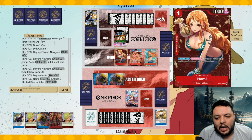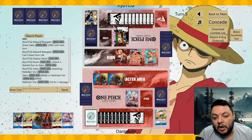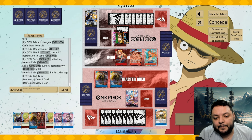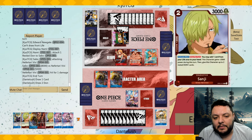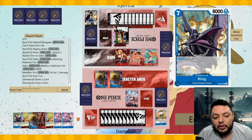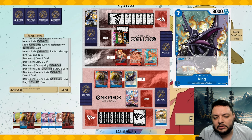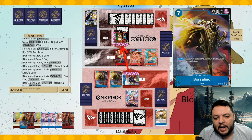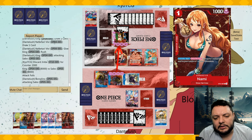That feels really good. Now I have two eight-drops — that's actually a meaningful clock. The leader ability really comes into play here: the fact that you can protect Whitebeard and he cannot KO with a ten-drop is really meaningful. I'll attack with everything — attack for eight, eight, eight. I could play Borsalino again but I can do that next turn and just draw a couple of cards.